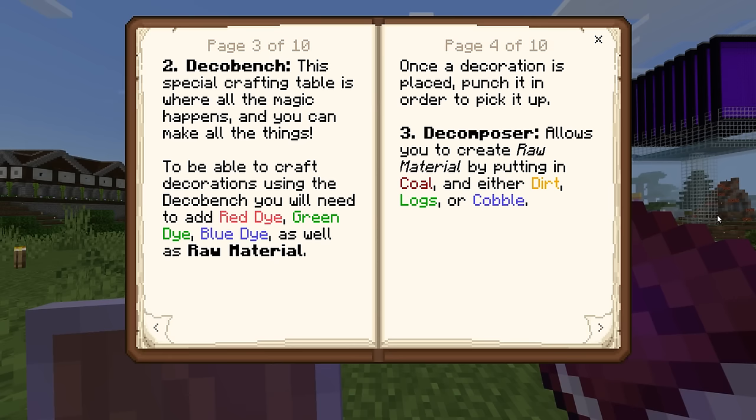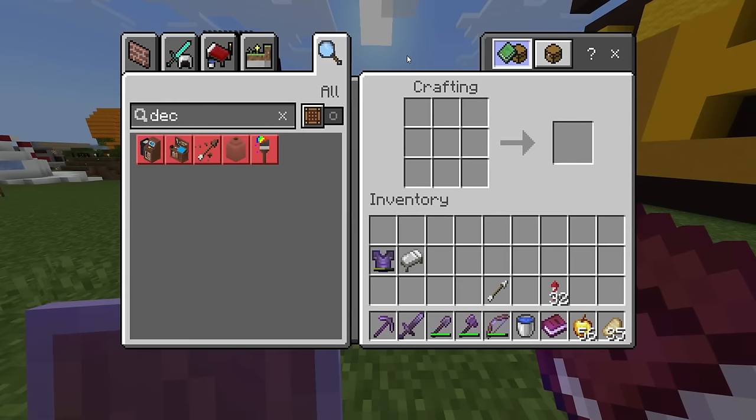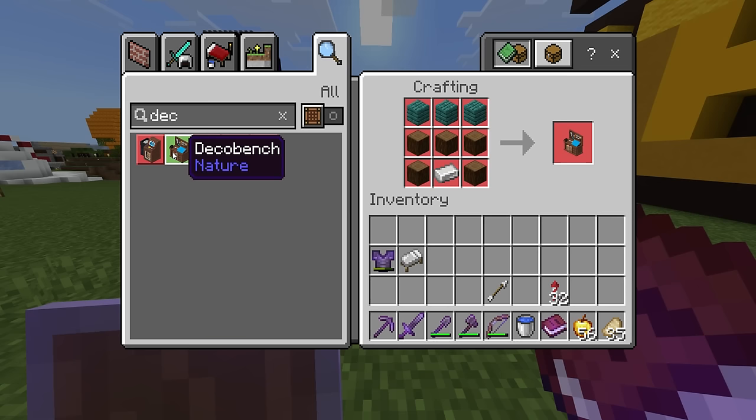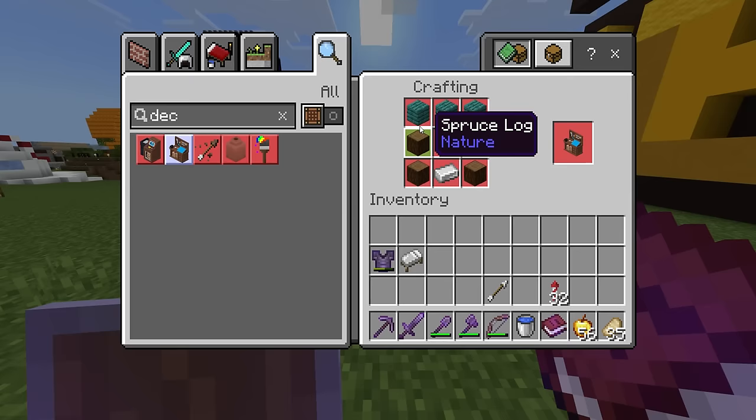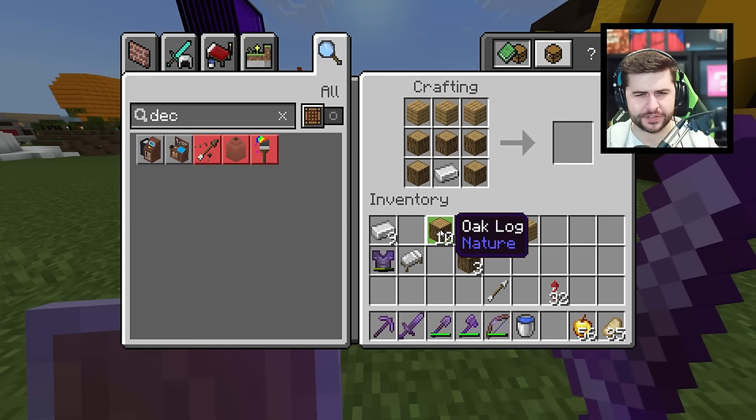Number two is the DecoBench — this special crafting table is where all the magic happens and you can make all the things. If you type 'Deco' in the crafting table, there are two separate ones. This one requires one iron ingot. You need to grab five spruce and then warped planks. I can confirm you are able to use different planks; however, you are not able to use different logs. That was a pretty strange combination.